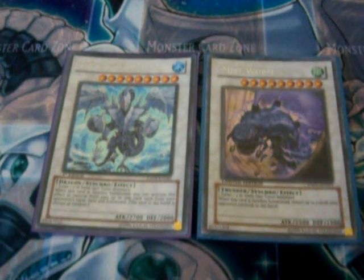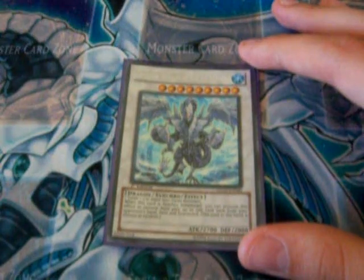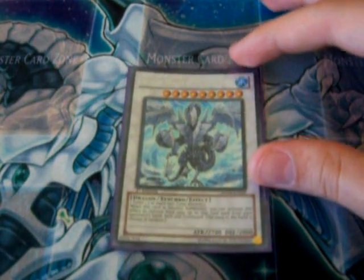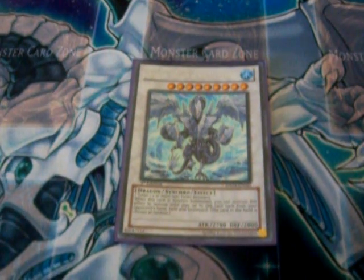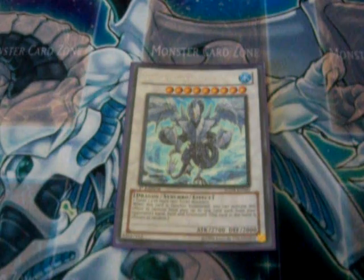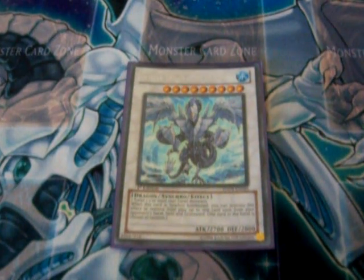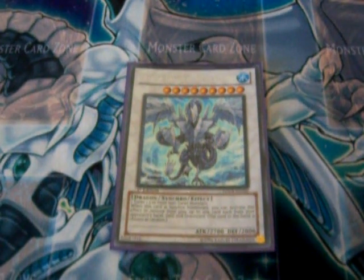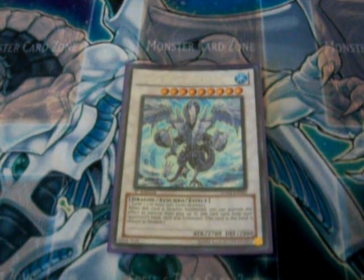Trishula is a Water attribute monster. It's a Dragon-type synchro effect monster with 2700 attack points and 2000 defense. From Duel Terminal 4, a new card that came out about a month ago in Europe because we don't have the Duel Terminal here. This is the level-9 synchro that is probably one of the best cards in the format right now. In OCG it is limited on the list, and it will probably get limited here too.